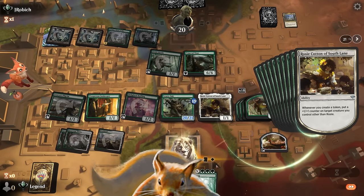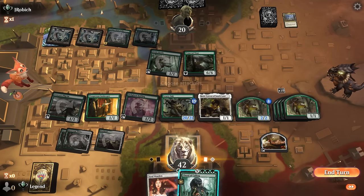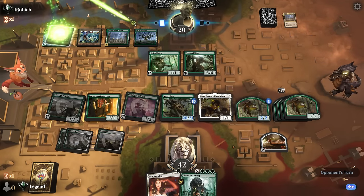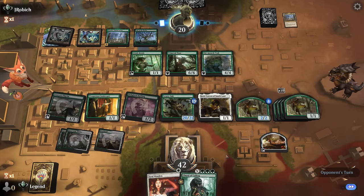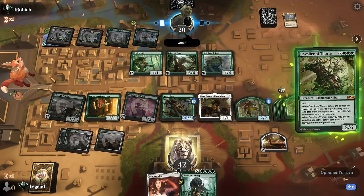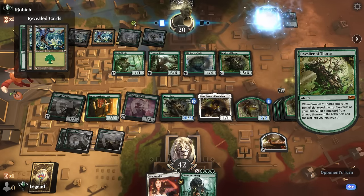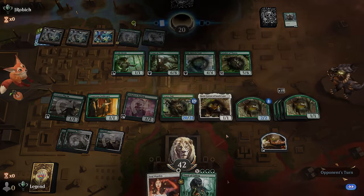We grow a squirrel and pass the turn. I can still Court for whatever I want here, but our opponent may have disconnected. Old Growth Troll is acceptable, and then a Cavalier — that's not going to save them here. And our opponent concedes onto the next one.